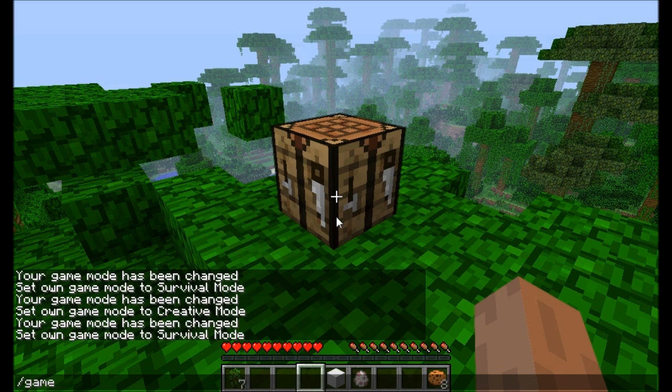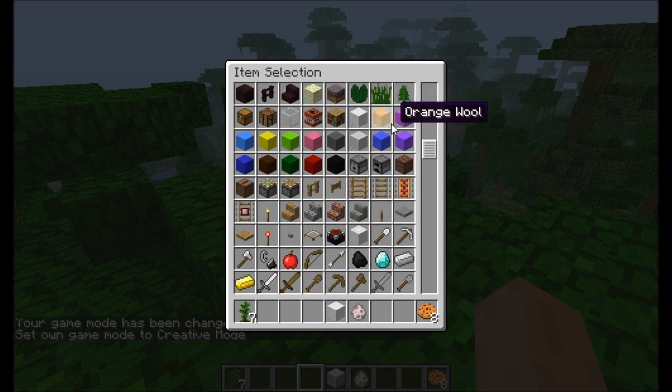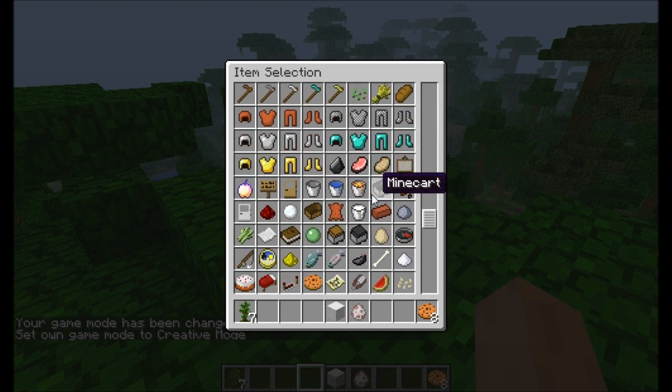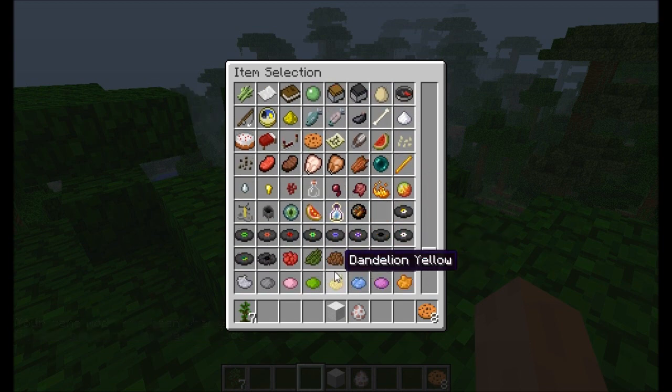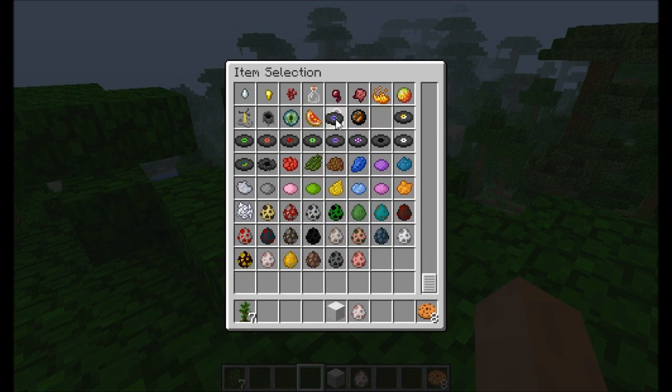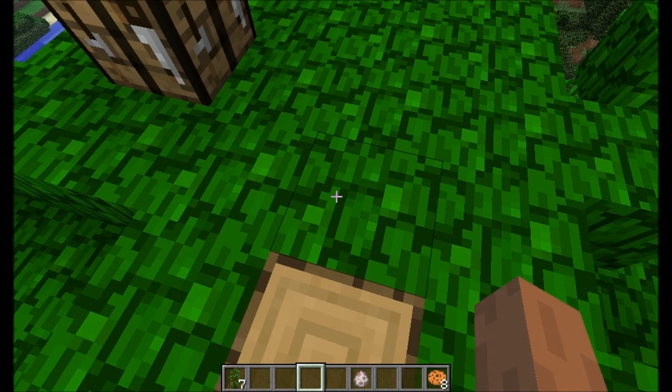Let me just change this into creative - game mode one - so we can get some more quickly. You need to be on survival first of all to make sure when you break the leaves they actually drop. To get them, just go around the trees and hopefully you'll end up with a ton of them. If you break the trunk first, you'll probably end up with a ton. As you can see you can also dye a wall straight away like this.